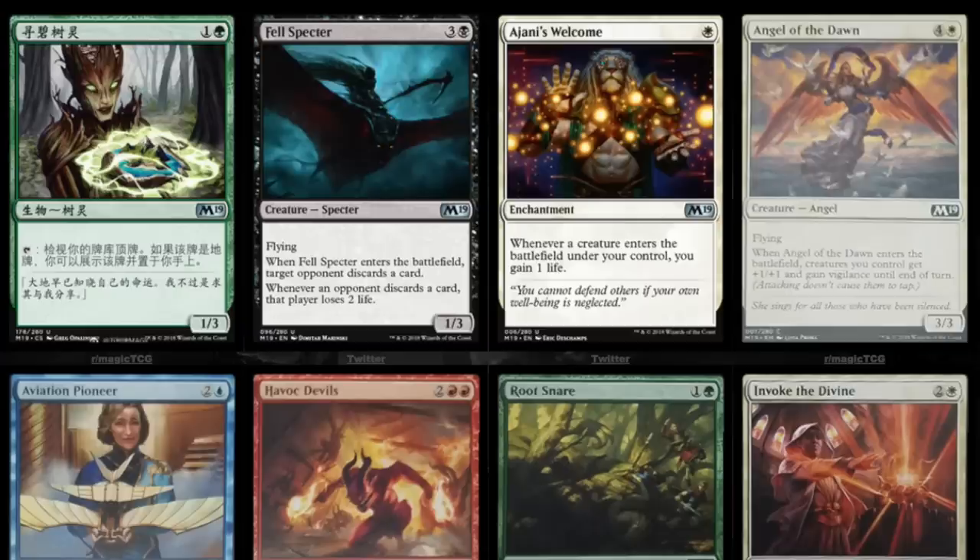Not bad for an uncommon. One white for Ajani's Welcome — whenever a creature enters the battlefield under your control, you gain one life. Angel of Dawn — four and a white, flying. Whenever Angel of Dawn enters the battlefield, creatures you control get +1/+1 and gain vigilance. It's a 3/3, so it's good. I mean, it's good to have angels, demons, and zombies and all this cool casual stuff at common.